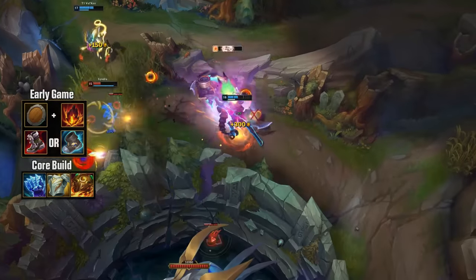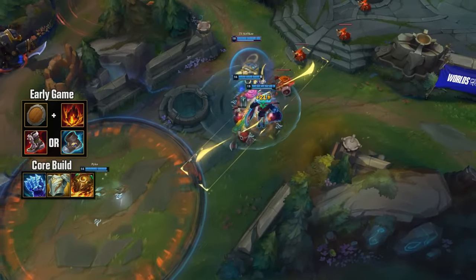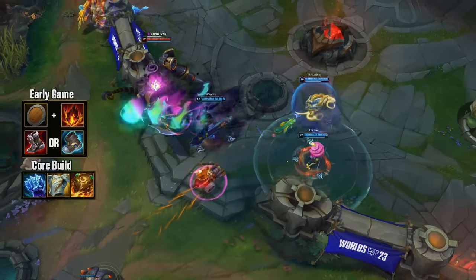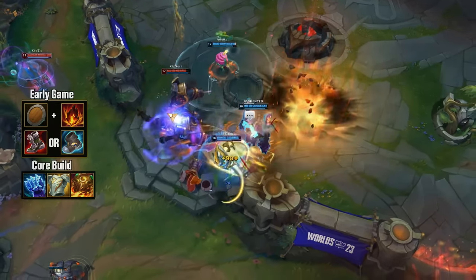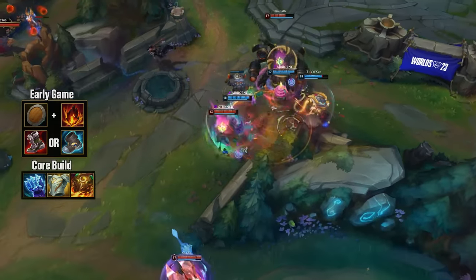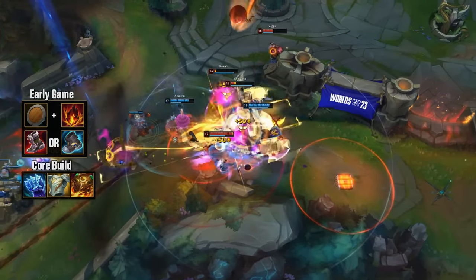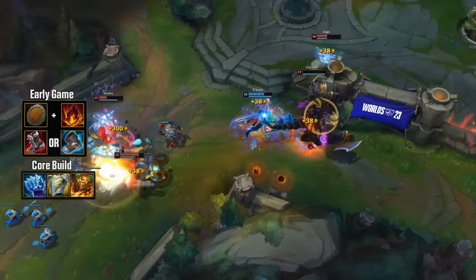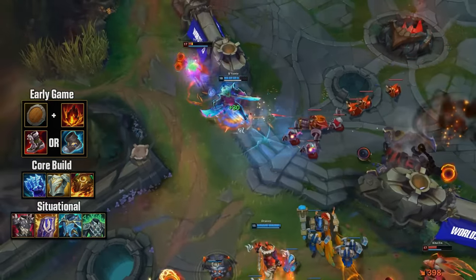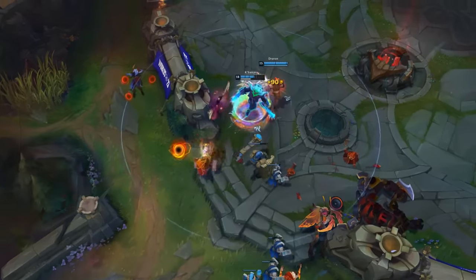Gargoyle Stoneplate is just perfect, giving mixed resistances and aiding in longer fights, but most crucially the active shield can save your life when you are in your ultimate form. Kaysanta sacrifices a lot of health when he presses R, but Gargoyle Stoneplate's shield allows you to fight for even longer while possibly baiting the enemy into overcommitting. Your standard extra armor items against full AD teams or fed hyper carries like Tristana or Jinx are Thornmail and Randuin's Omen. Your preferred magic resist items are Force of Nature and Spirit Visage.